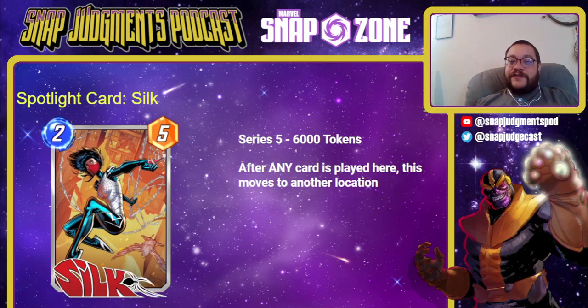Silk is Series 5, six thousand tokens. After any card is played here, this moves to another location. Titania has become meta because of this effect. It ends up being one of the best cards in the game — it's in Lampy's deck that he's been winning tournaments with and dominating. It's in the tier-one list. Safety Blade has an absolutely sick version that runs Silk and Arrow. It goes in everything and it's great right now — it's a 2/5, lots of stats, synergy with cards like Craven. Silk is great and you should strongly be considering getting it right now. This is a tier-one, top-of-the-line card.